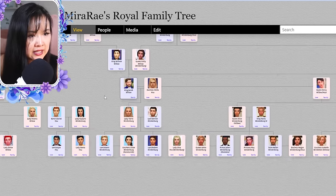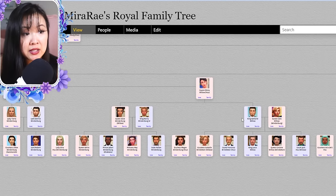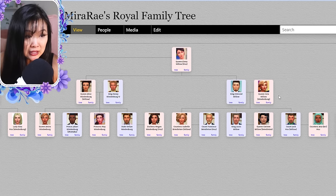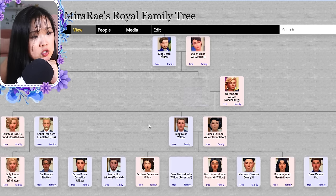King Derek and Elena — Edmund, their son, became the King of Willow Creek. He married Cora, who was a Princess of Windenburg. They had triplets: Louie, Jack, and Isabelle (or Belle).